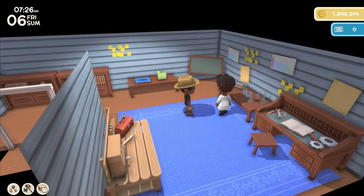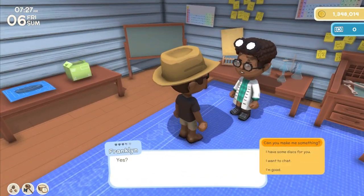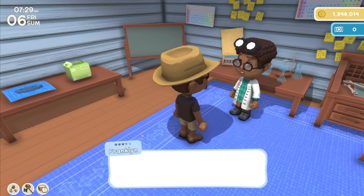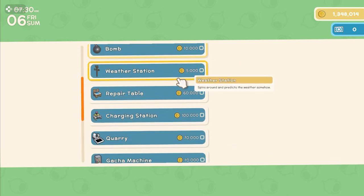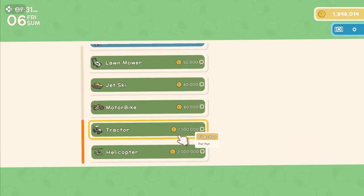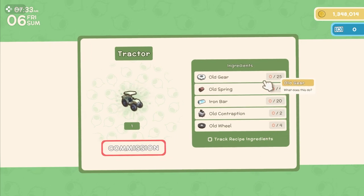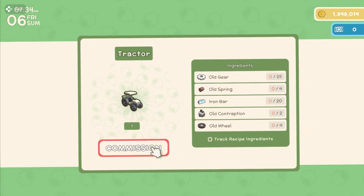First and foremost you need to talk to this guy Franklin. You have to donate a bunch of shiny discs to him, and once you've donated enough he will have the option to make a tractor, which is at the bottom of the list for 1.5 million dink. Make sure you have all the required items as well, because you're going to need them in order to craft this item. Once you've decided to craft it, he will make it and then send it to you in the mail.